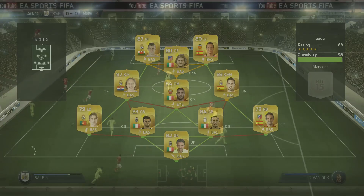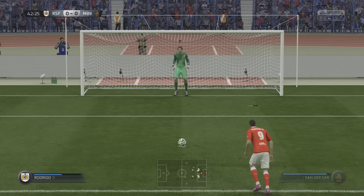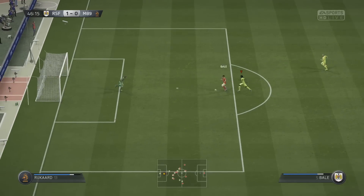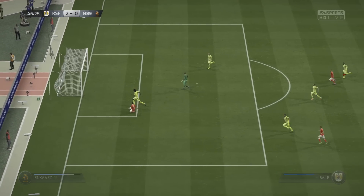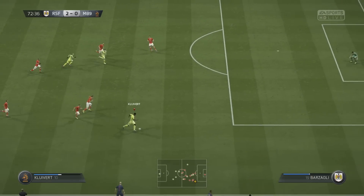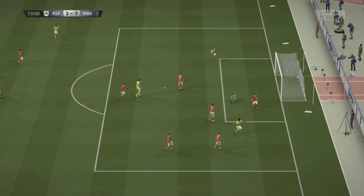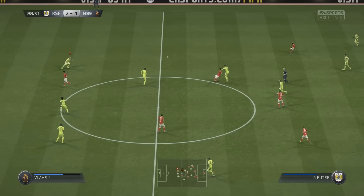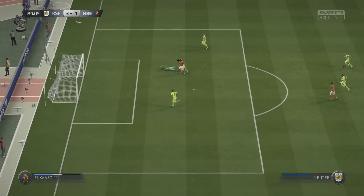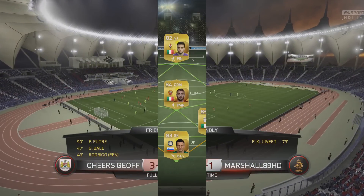We go into our next game, but you might be thinking — why? Because we have finished the Road to Glory. We've done it, we've got the perfect Dutch team. But in this game we fall 2-0 behind, and as you can see it's a laggy game. Patrick Kluivert brings it back. A long ball over the top by Rui Costa unleashes Paolo Futre, who makes it 3-1. Unfortunately, we can't do anything with a defeat.